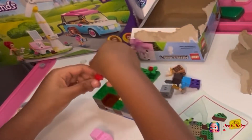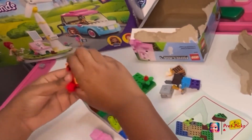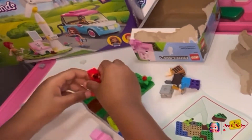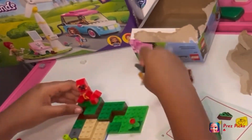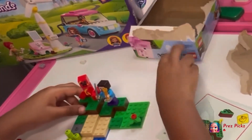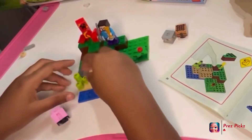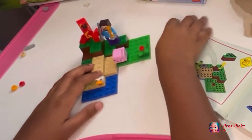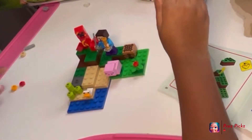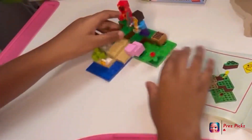Now let's put it on. Okay. This is the best. So let's put the paper here — crafting table. And books. And now we're done with our set.